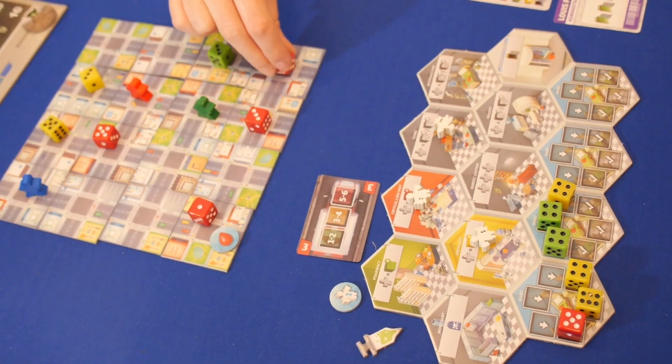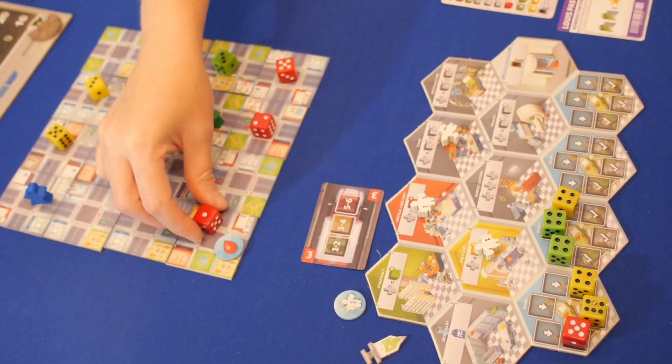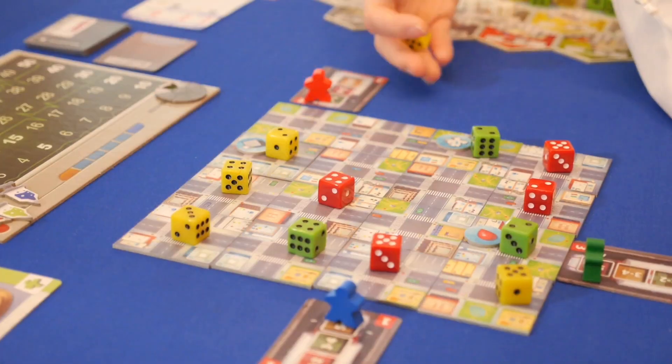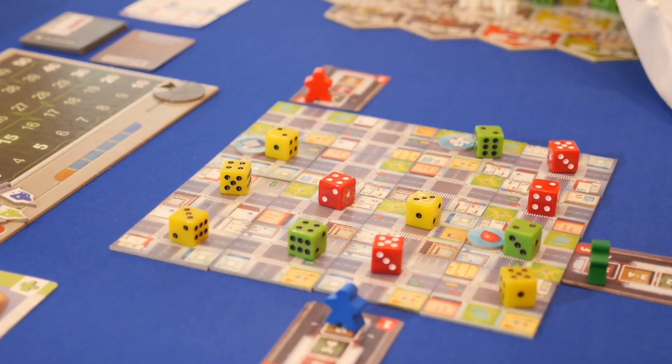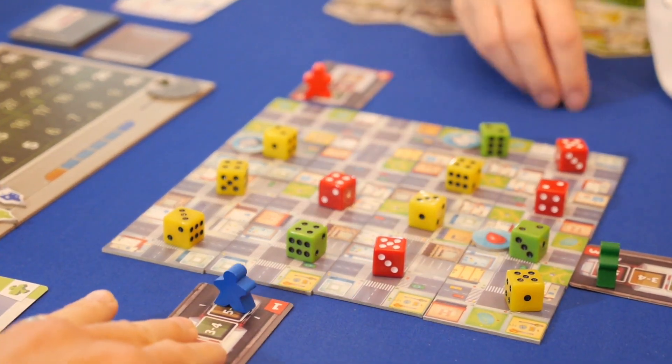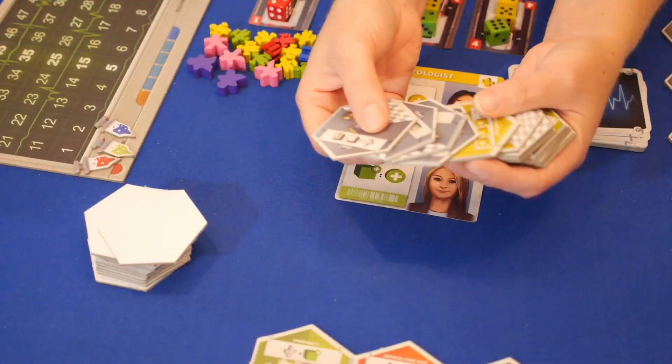During the neglect phase, every die in the city will decline by one. If there are fatalities, they are handed out in reverse turn order. New patient dice are added to empty tiles in the city each round, and players will move their ambulance one space to the left or right of their current position when they begin the next collection phase.